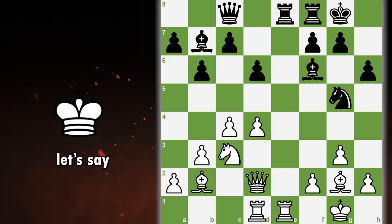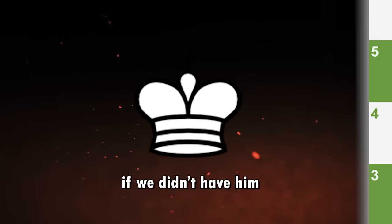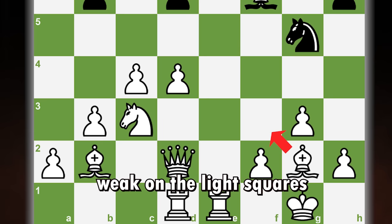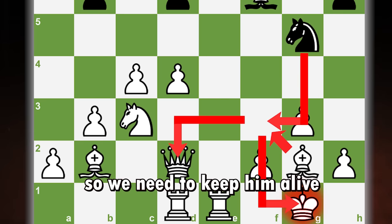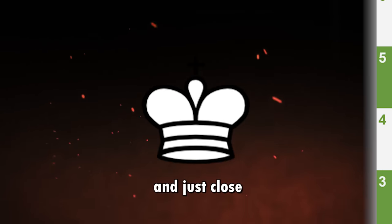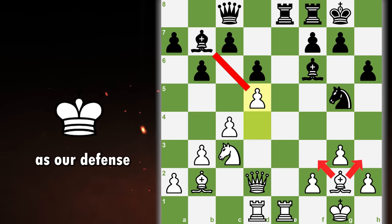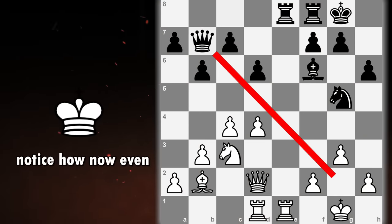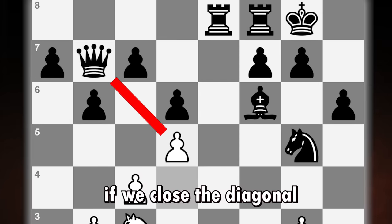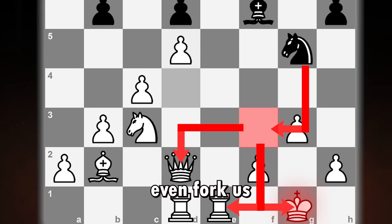What about trading bishops for bishops? Let's say we have this position. Our light bishop is our main defense here — if we didn't have him, we would be extremely weak on the light squares, so we need to keep him alive. Our best option would be to not trade them off and just close his diagonal with d5, keeping our bishop as our defense. If we trade, notice how even if we close the diagonal, black's knight can now use these squares to check us and in this situation even fork us.